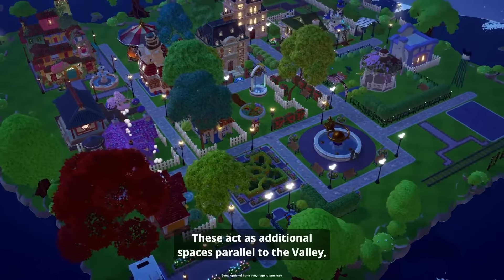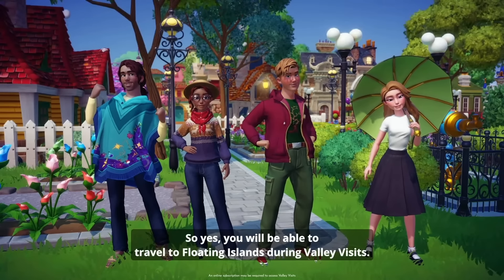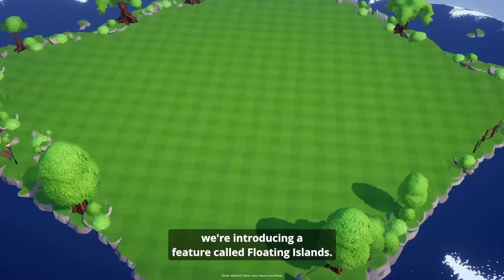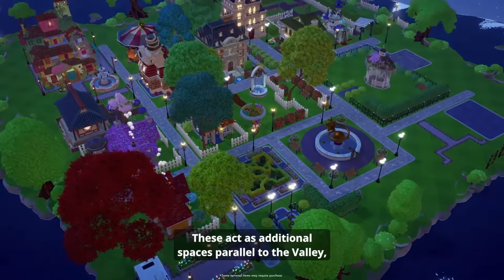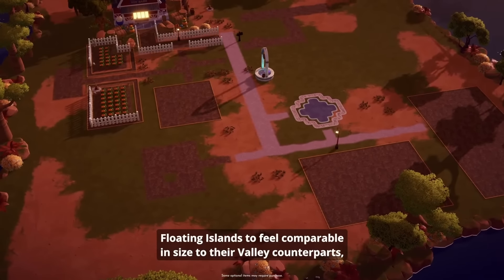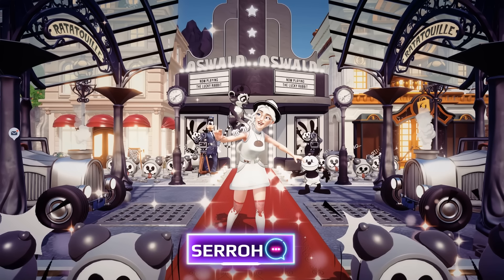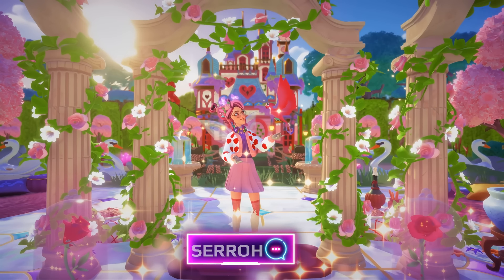I know it sounds like a lot, but with these spaces being almost the size of their biome counterparts, the Dreamlight cost is worth it. These islands come with their own item limits, so you don't need to worry about your main valley filling up too fast. You can go all out with your decorations and even bring houses and villagers up to these islands. The best part — you can visit these islands with friends in multiplayer mode. Just open up your fast travel menu, pick your island, and you're good to go. Floating islands open up so many possibilities for Dream Snaps too.